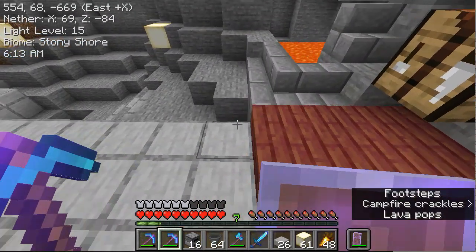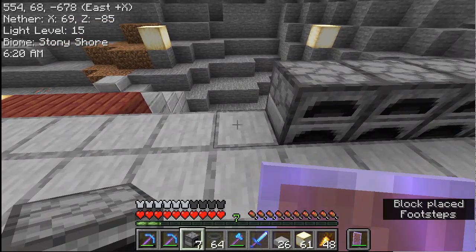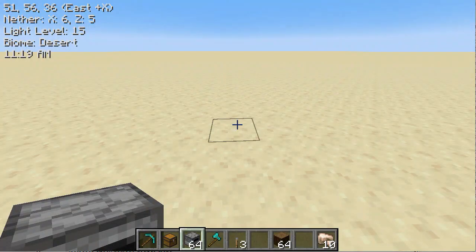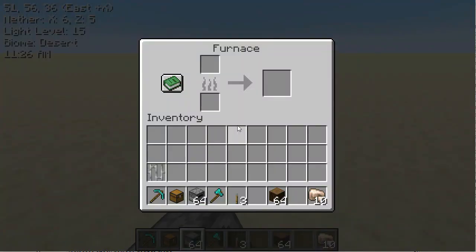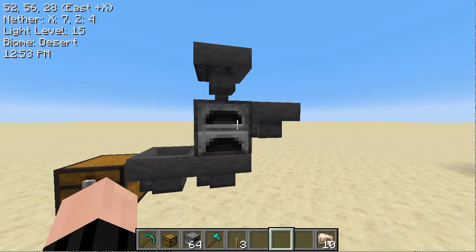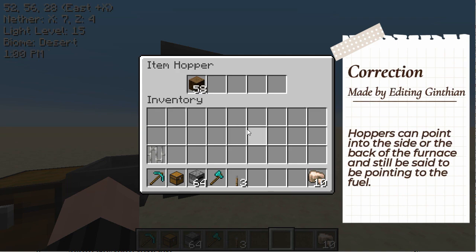We'll start placing the furnaces down like so. A furnace has an input, a fuel, and an output. You can either put things directly into the furnace or you can use hoppers. If we put fuel in the hopper that points to the fuel slot, it goes into the fuel.